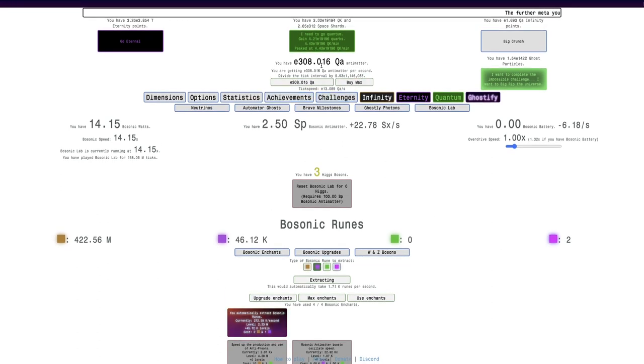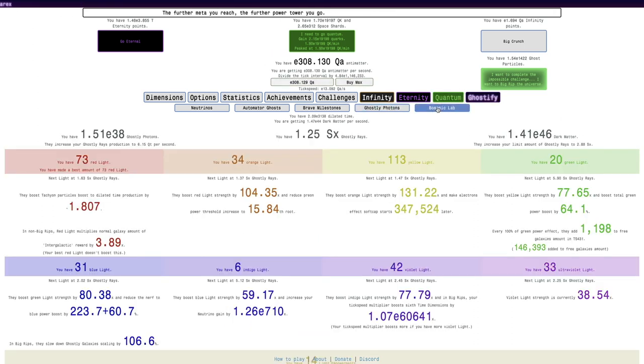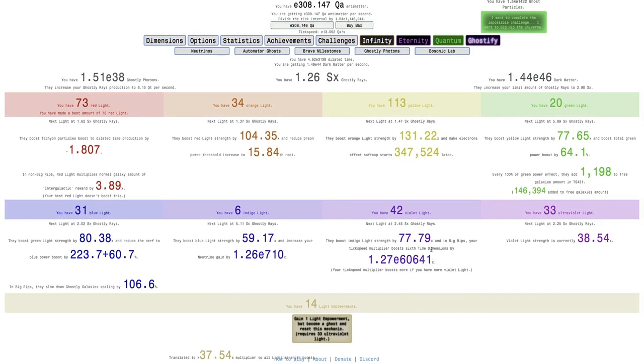I'm up to E308 quadrillion, so that is 1 quadrillion times infinity according to infinity notation. I'm out of bosonic battery, unfortunately, but that shouldn't be too bad. I do have enough ultraviolet light to do a light empowerment, which is interesting.